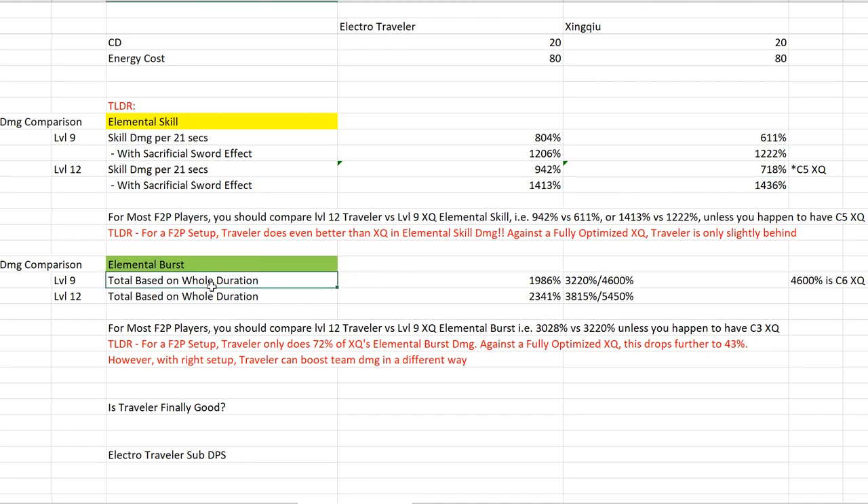For Elemental Burst comparison: Electro Traveler does 1,986% at level 9 (or 2,341% at level 12) versus Xingqiu's 3,220% at base, 4,600% at C3, or 5,450% at C6. So for F2P players comparing level 12 Traveler (2,341%) versus level 9 Xingqiu (3,220%), Traveler does about 72% of Xingqiu's burst damage. Against fully optimized C6 Xingqiu, this drops to about 43%. In terms of pure burst damage, Electro Traveler unfortunately can't compare to Xingqiu. However, Traveler can boost team damage in a different way through Energy Recharge support and enabling the Emblem set.